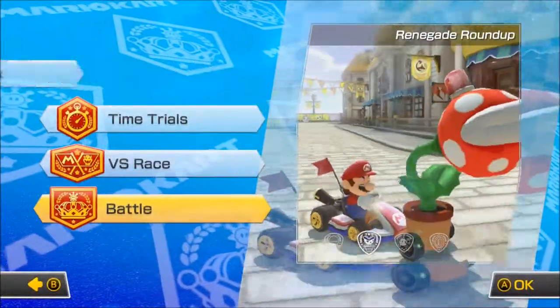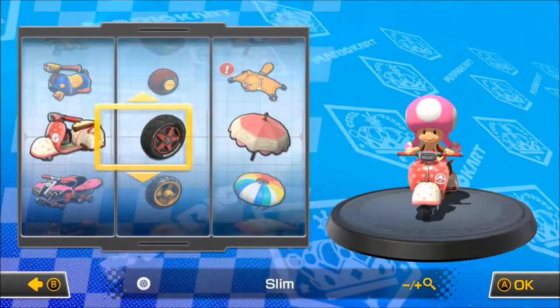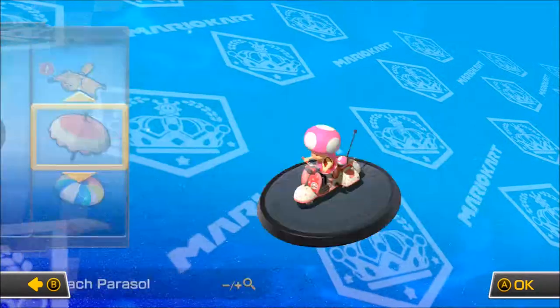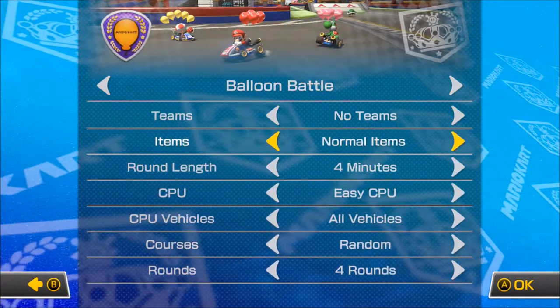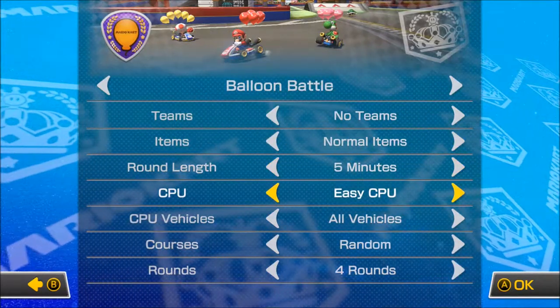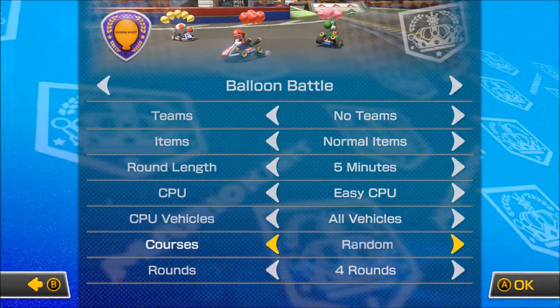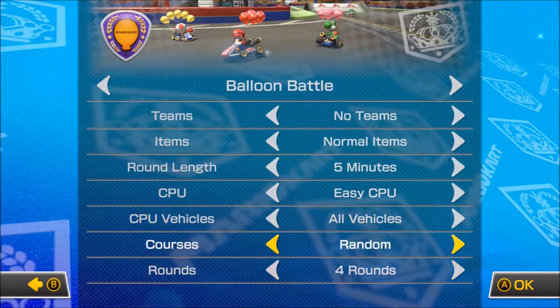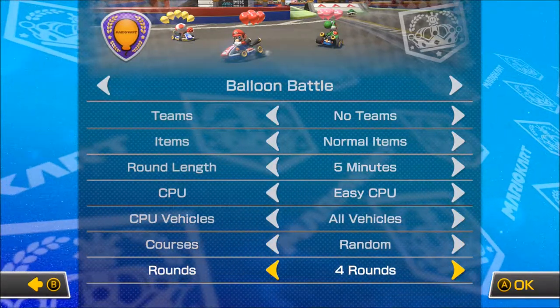So we're going to go to single player, we're going to go to battle, and this is pretty much my first time doing this. We are going to play as Toadette today, and this is the loadout we're going to be using. This little ped looks pretty cool. Okay, so Balloon Battles, no teams, frantic items — let's go for normal. Four minutes, we'll go for five. Easy CPU for now, just so I know what I'm doing. Random courses, we'll just go for random. Four rounds, and there we go.